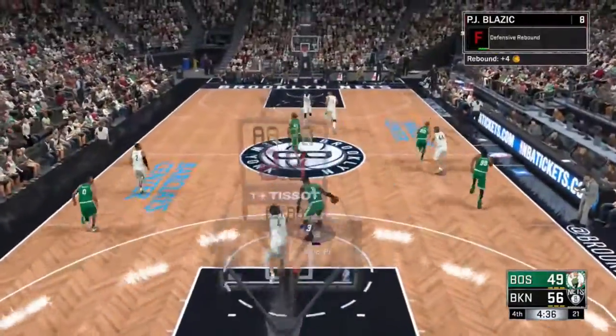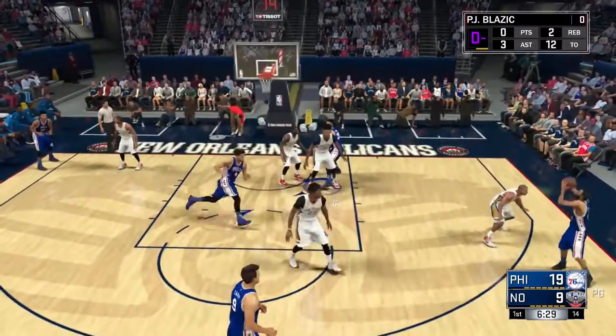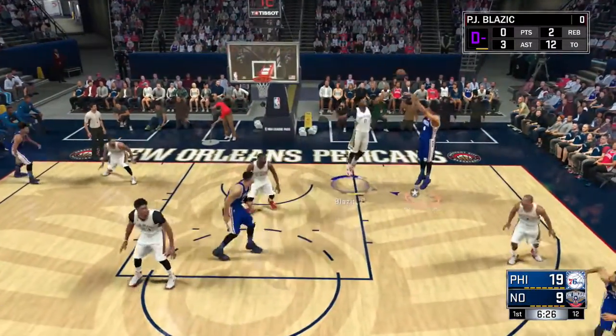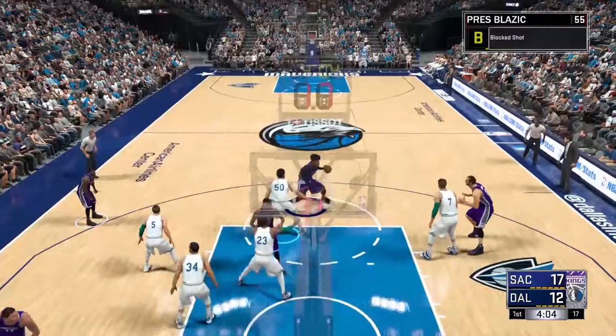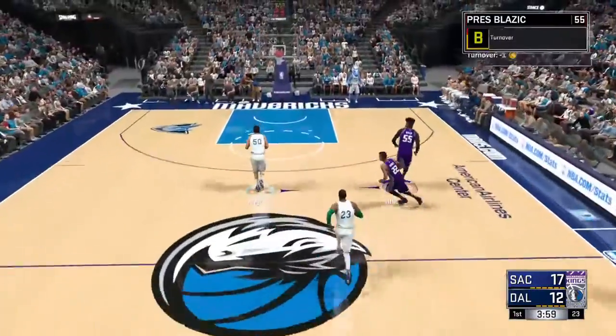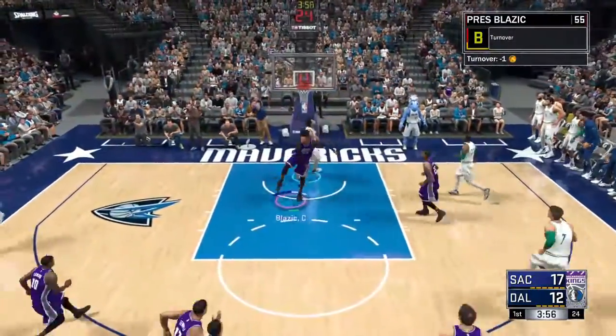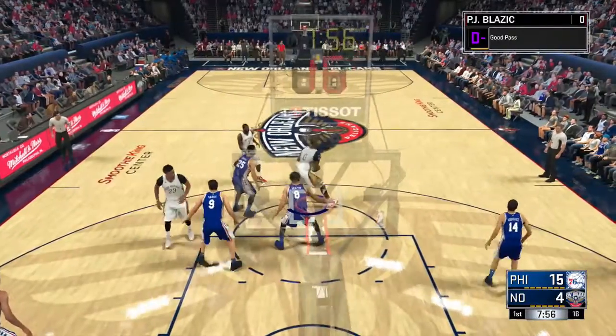If you don't want to go for Rim Protector, I suggest you go for Chase That Artist while getting this badge — Chase That Artist is seven blocks and it's an easy block. You can get this badge just playing MyCareer. You see me contest the shot and it counts towards the badge. I'm gonna show you the exact way I was doing this — same way I got my Rim Protector badge, just contesting the shot rather than going up for the block.